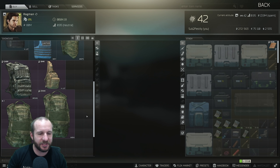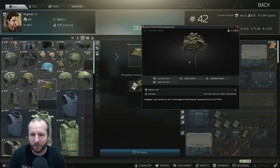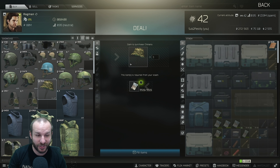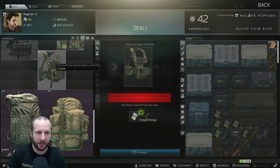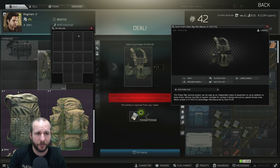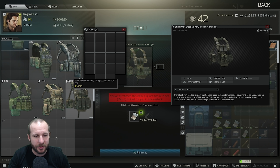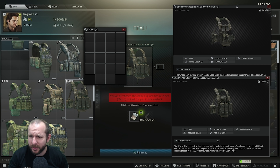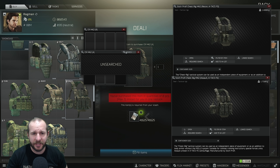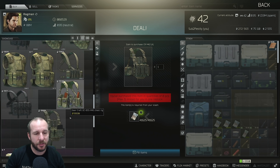Next up we have Ragman. At Ragman Level 1, there's nothing really new to take note of. For Ragman Level 2, there's a new Boonie Hat — a nice little camouflage hat if you're interested. There is also a new Mark II rig with 18 squares, weighing 1.4 kilograms. There's also a similar rig available from Ragman Level 3 which is 350 grams heavier but has the exact same amount of squares and is a little more expensive. I'd probably go the lighter one.